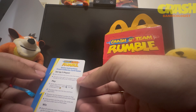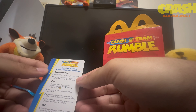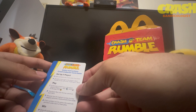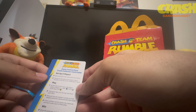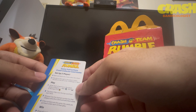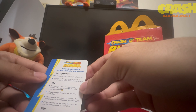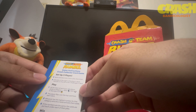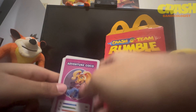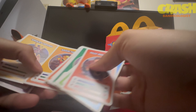Looking at the rules: it says game instructions — Crash Collector Card Game. Setup: Player One splits the card deck into two even piles face down. The pile on the right is the player's deck, the pile on the left is the challenger's deck. On each turn, the player picks a category — relic, gem, or Wumpa fruit — flips the top card from each deck, and whoever has the highest number for that category wins those two cards.